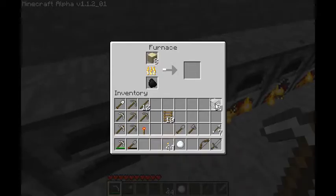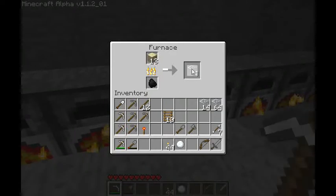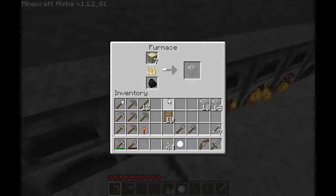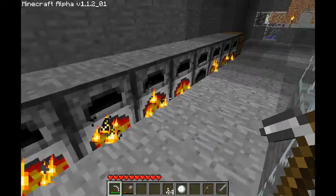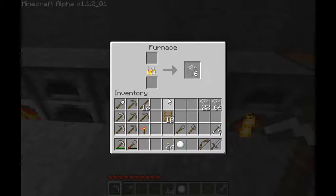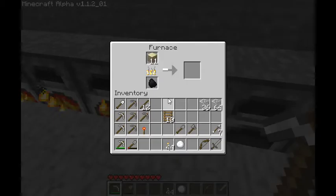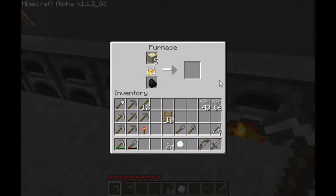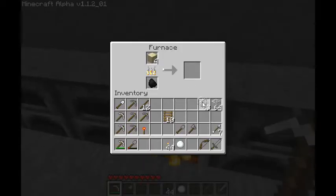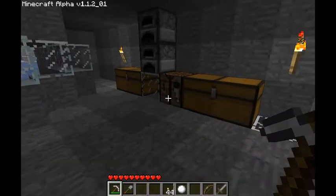I'm just gonna collect my glass here and then I'll show you what I've collected for all my resources so far — I've done quite a bit of work. Let's just say there isn't a beach for miles around. I got everything here. I've been collecting sand for a long time, so next I'm gonna show you what all my work has amounted to. I got most of the glass here.